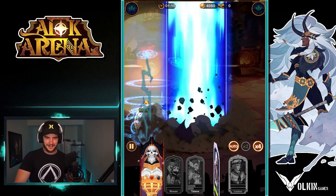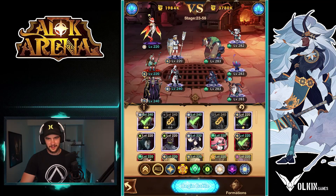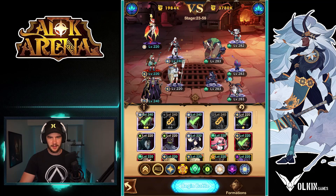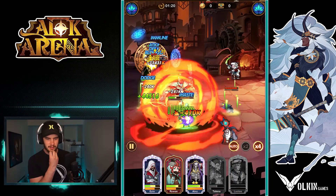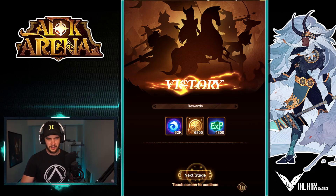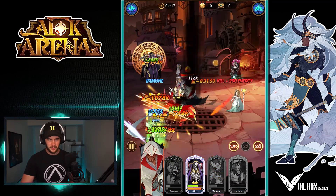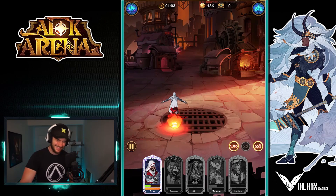Here we go — done. Boom. Almost there, two more stages. Not even looking at it, just going straight for it. Ezio go, Irons go. Okay, I see how it is — you want to put up a fight at the end. Let's swap it this way — I feel like this is a decent lineup. Just if that Ira shreds me it's going to be an issue. Nope — because Irons is going to kill everyone and it doesn't even matter. Last stage of the chapter — this is where we wanted to get to. That is the job done.